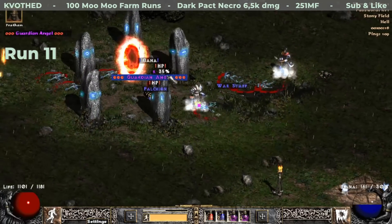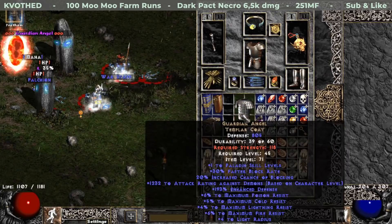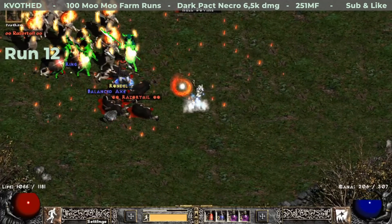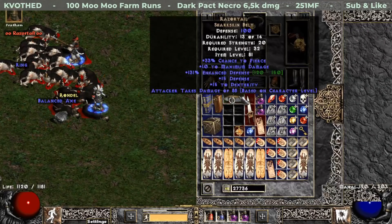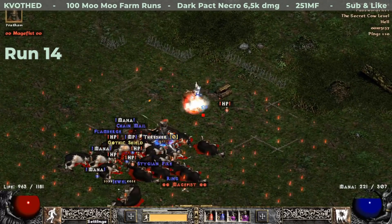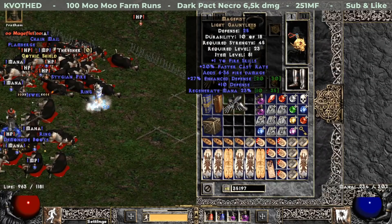On run 11 I get another item from Raka Nishu — this time it is a unique Templar's Coat, which is Guardian Angel. On the next run I find my first unique belt. This one is Razortail. A couple of runs later I find my first unique gloves — this one rolled Magefist.